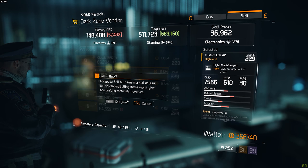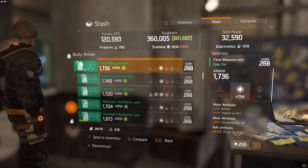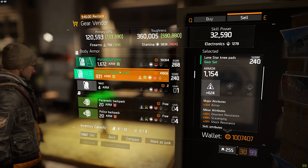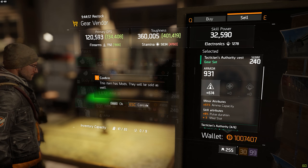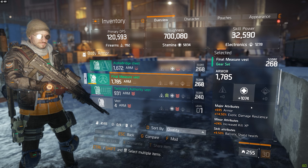I sold the worst one of the three but I still have the second one in my stash just in case I ever accidentally deconstruct or sell my equipped one. Yeah, that's right, I don't really trust myself — I've made that mistake before, not too fun. Now other than the armor and the exotic damage resilience, the piece also has increased kill experience and ballistic shield health.